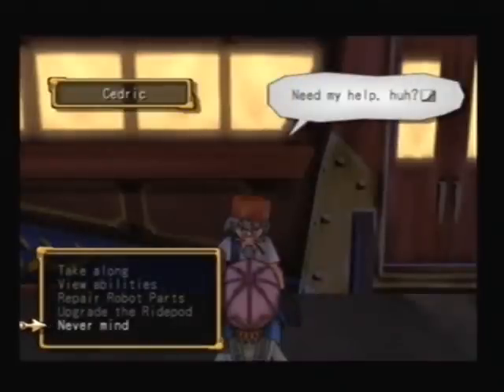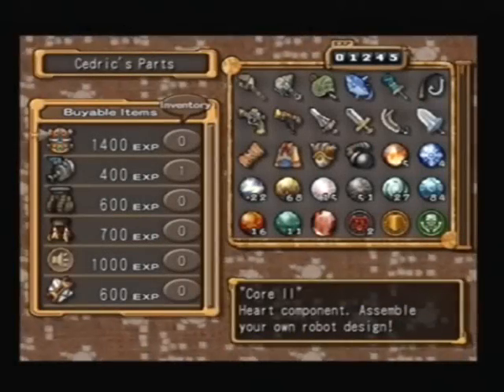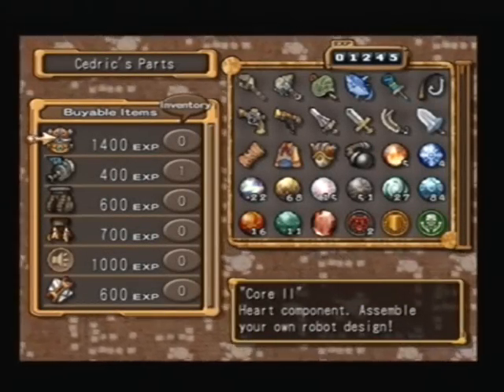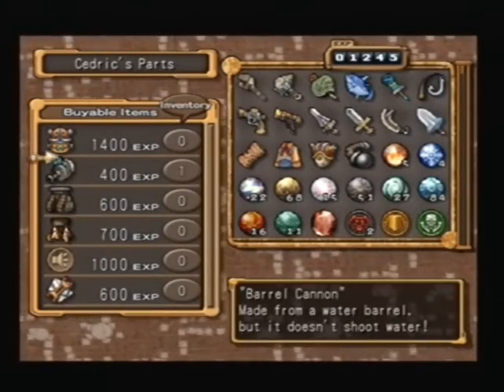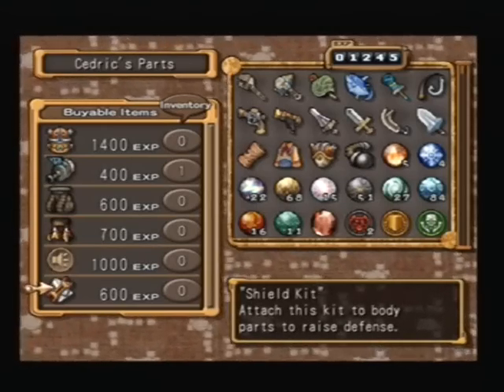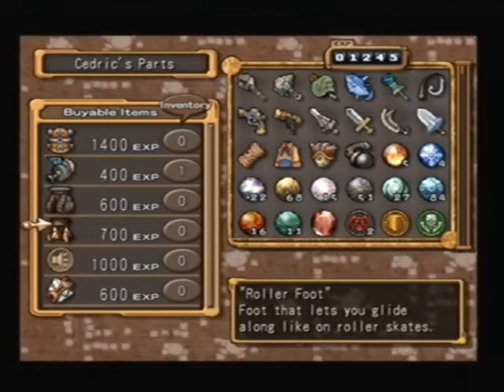Cedric! Cedric, I knew it began with a C. Repair — thank you, good. Let's upgrade the ride pod and see what he's got. We've almost got enough for a new core so I might save up for that, although a shield kit would be good, or a roller fort — now that is cool.